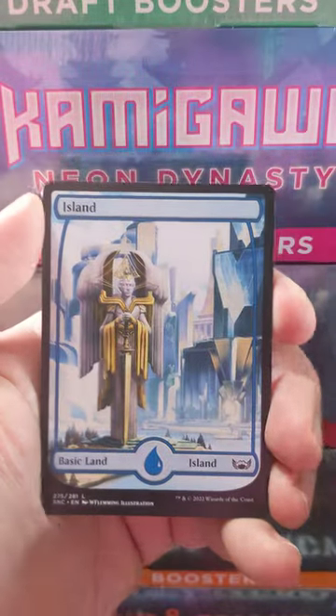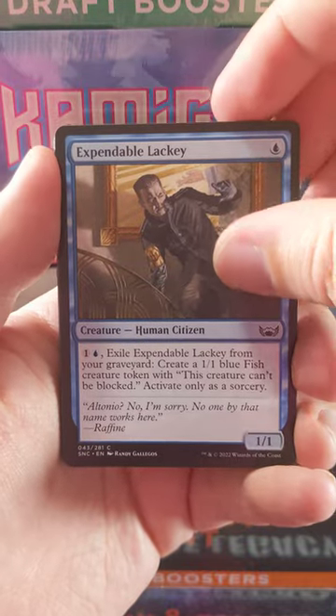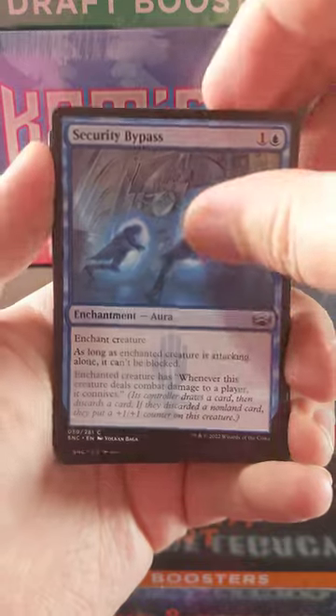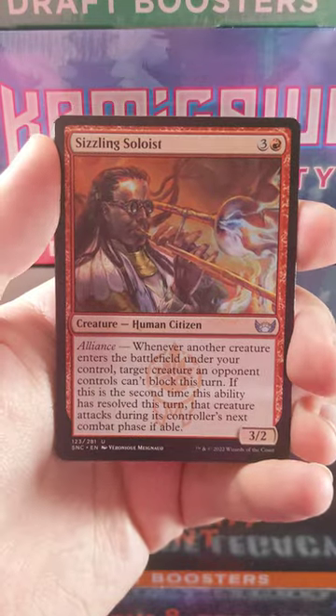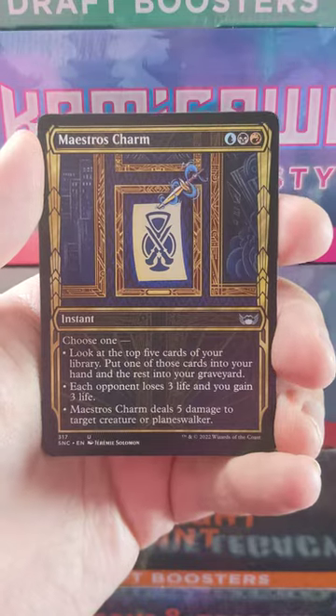So we've got a Daring Escape, then we've got the nice full art island there, very cool. Expendable Lackey, Echo Inspector, Security Bypass, Corrupt Court Official, Voice of the Vermin as our first uncommon, Sizzling Soloist, and a Luxurious Libation.